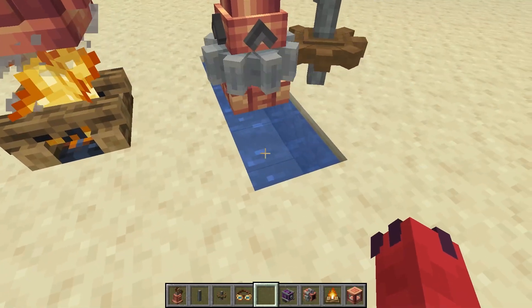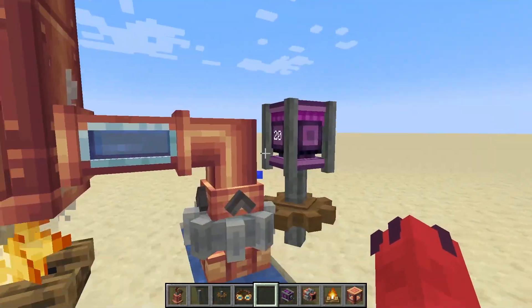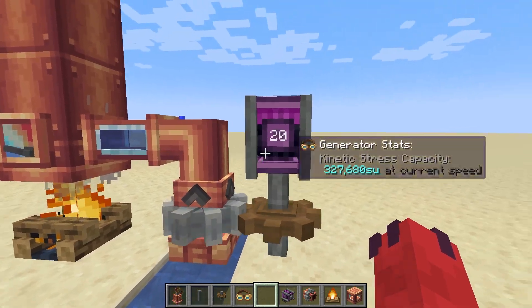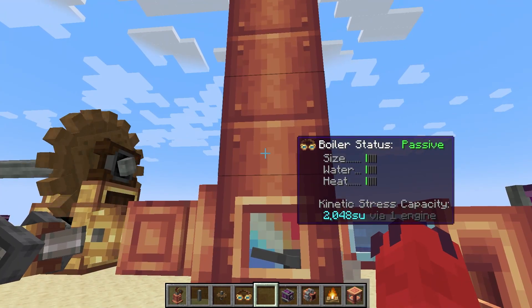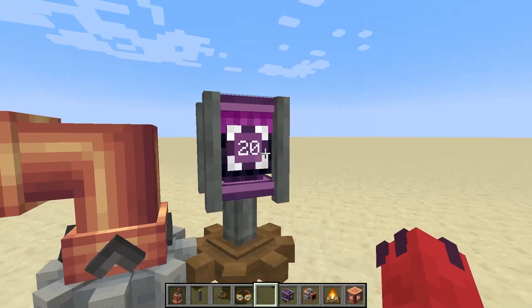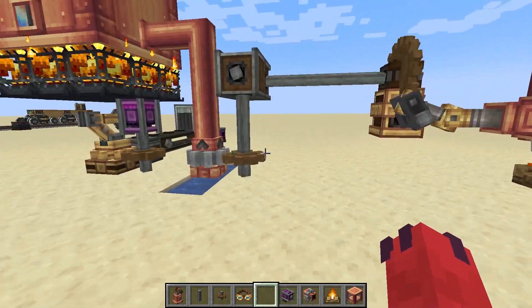A steam engine needs water to function, and its water level is determined by how much RPM is pumping water into the boiler. This mechanical pump here is pumping with 20 RPM, and that's giving us one level in the boiler. The rule of thumb is every level of water that you desire, you're going to need 20 RPM for each level. So for a level three boiler, you're going to need 60 RPM.